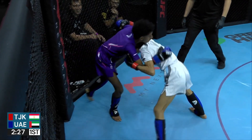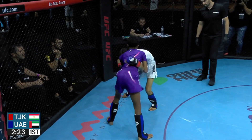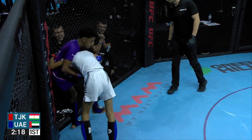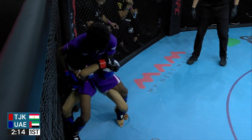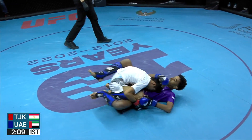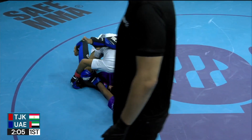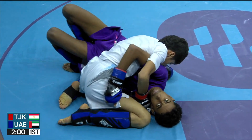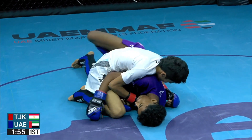Faroudi now forcing the man from UAE up against the fence. Abdullah may be searching for a trip — goes two-on-one and tries to get his judo toss, but that gets bullied. Down to the ground from Faroudi. Faroudi working very well to pass that guard; it's the best position he's had the whole fight. Inside control here, with some good pressure.